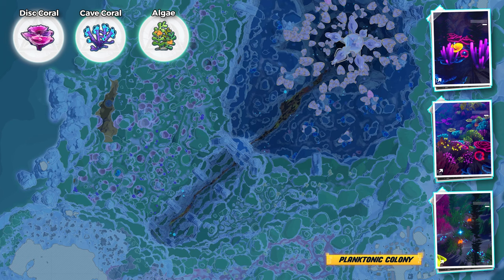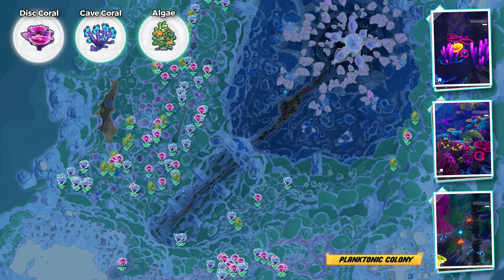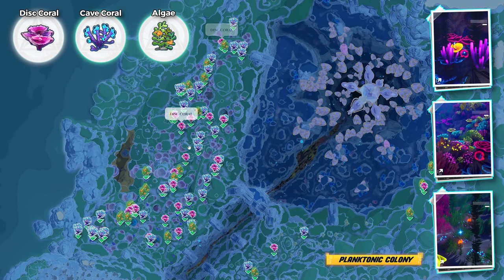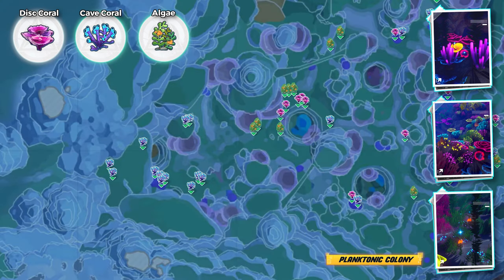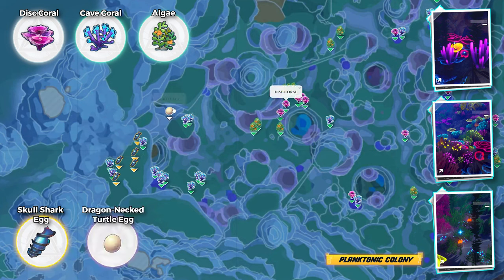The cave coral — this coral and algae, you'll find them almost everywhere. But I like this place marked on the map. The bottom right is a really nice place too, but I like the top left. With this route you can farm 3 plants, and we can get extra items on the way: a school shark egg and turtle egg, which you need for the monster research task.